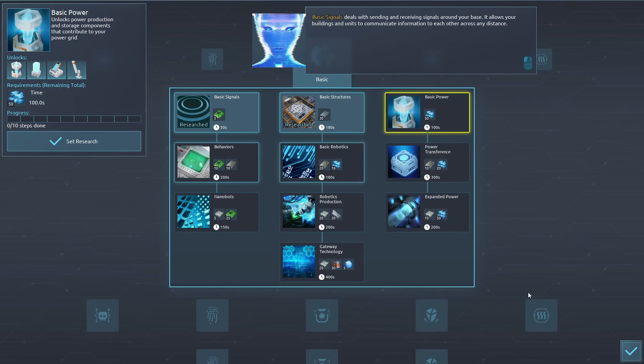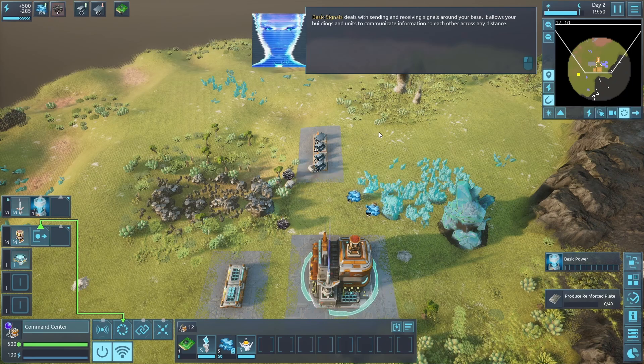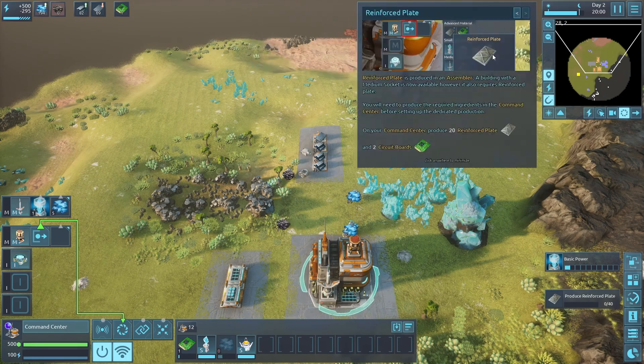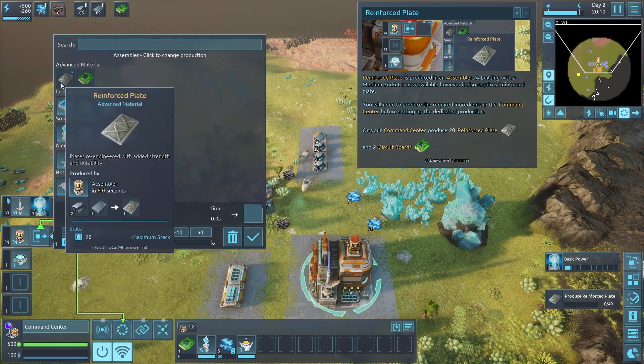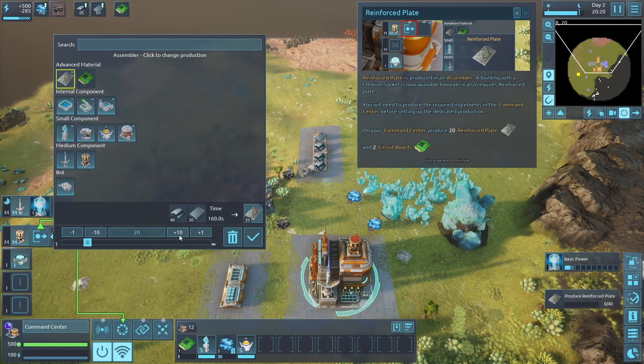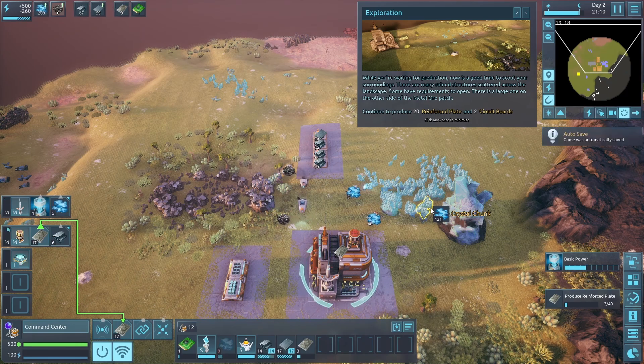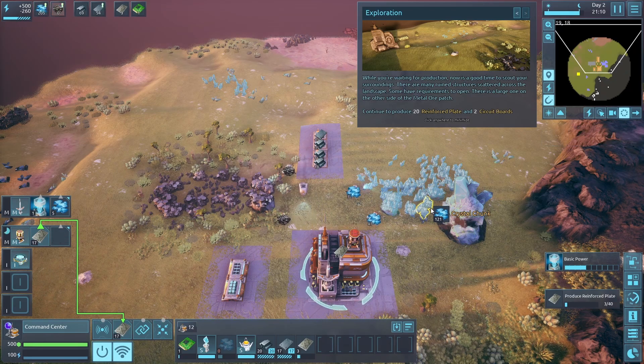We'll continue the first tier research set. Basic signal deals with sending and receiving signals around your base - it allows buildings and units to communicate across distances. Still working on this, I need 20 reinforced plates. Now is a good time to scout your surroundings - there are ruins scattered across the landscape, some with requirements to open. This is like hard drive finding in Satisfactory.